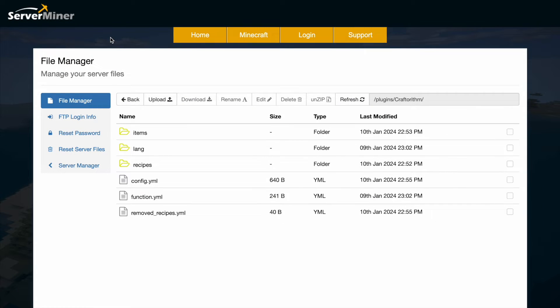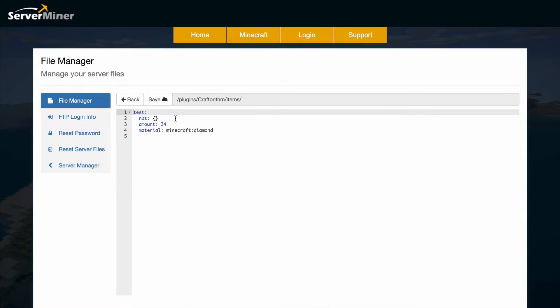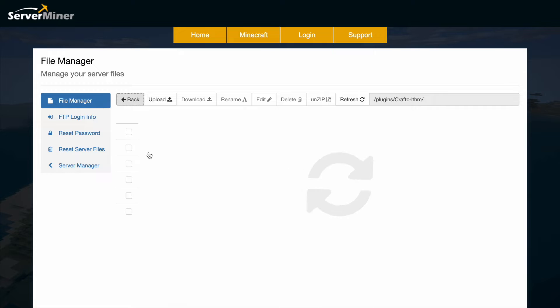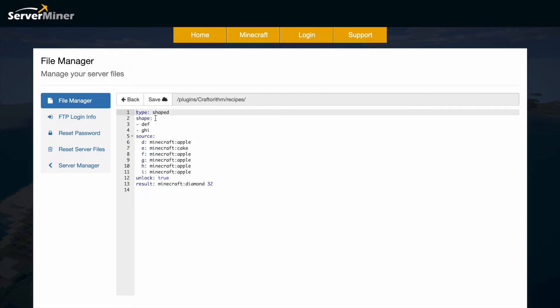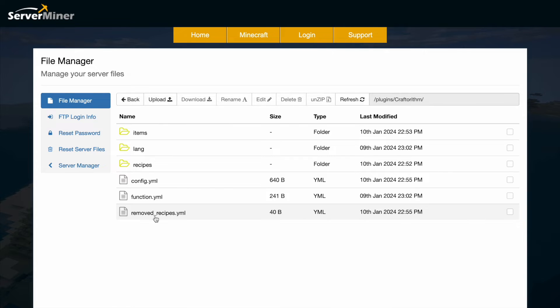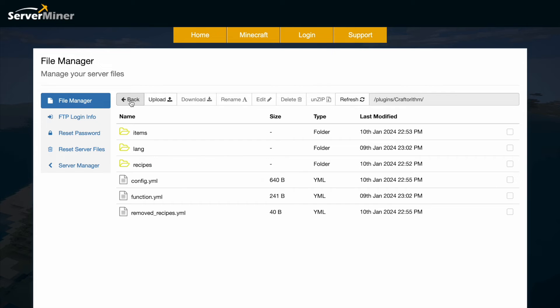Here we are in the SM plugin control panel — there are a few folders and files. In the items folder, this is where all the items created in-game are saved; here is the server_miner one. For recipes, each recipe has its own YML file. Diamond_one tells you the type, the shape, the source, and the result — exactly what we set in-game. Down in remove_recipes is a list of disabled ones, including the one we just used the command on.